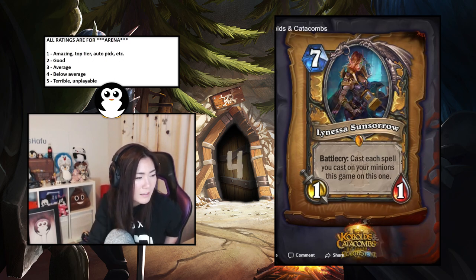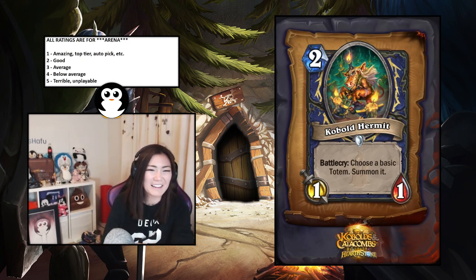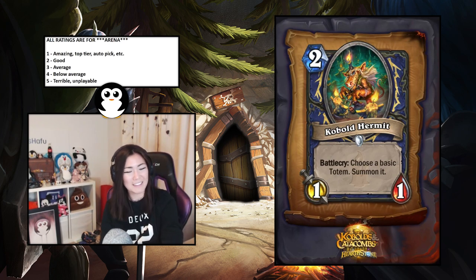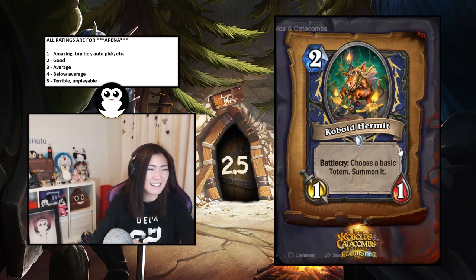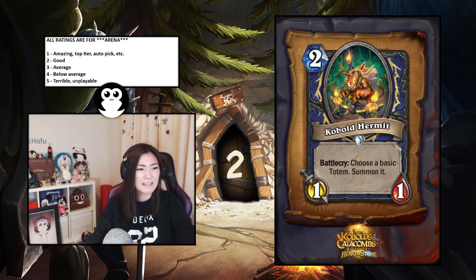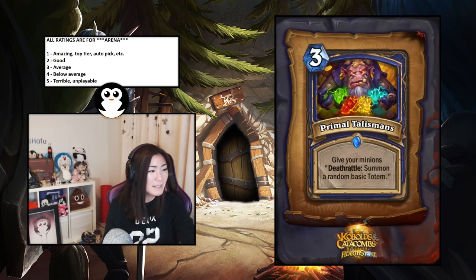Kobold Hermit — two-mana one-one, choose a basic totem and summon it. I like this card a lot. It's still probably a 2.5 — a little bit above average. It guarantees spell power totem which is awesome. And you can play a spell power totem and then choose a second spell power totem. Actually as a Shaman player I think this is nuts — if you get two spell power totems and then play Maelstrom... I want to say two. Maybe I'm overvaluing it.